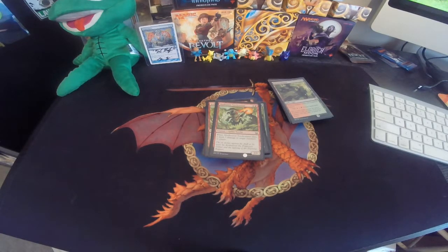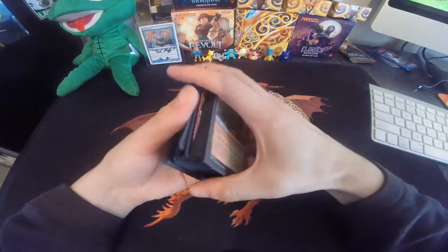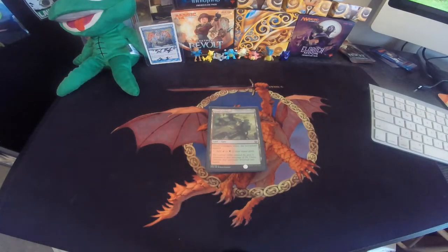He got some good cards and a couple of Mythics, including Entreat the Angels. But there you go — kind of a look at what you want to run for green-red tokens. There's a good example right there for your next draft. Thanks for watching and we will see you next time.